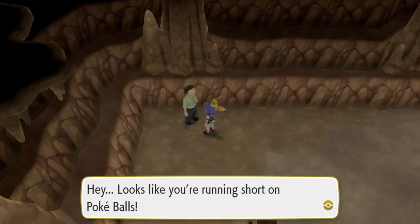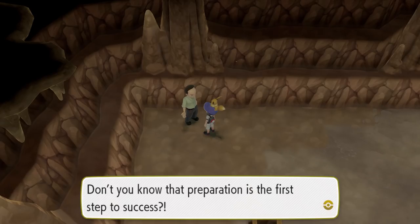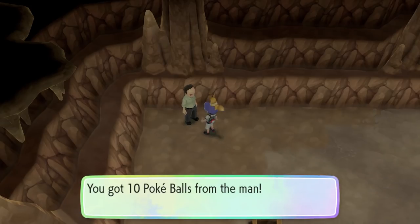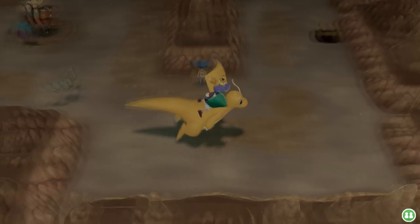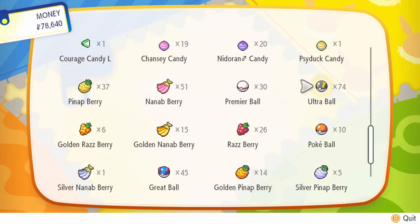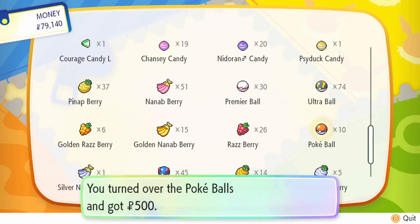Go ahead and start talking to him. He'll say to you: 'Hey, looks like you're running short on Poké Balls. That's no good. No good at all. Don't you know preparation's the first step to success? Here, take these.' And he will give you 10 regular Poké Balls because he doesn't like odd numbers. So now it's time to exploit his generosity a little bit. We're going to get out of the cave and go to the nearest Poké Mart and sell those 10 Poké Balls to make us sweet, sweet, sweet 500 Poké Dollars.